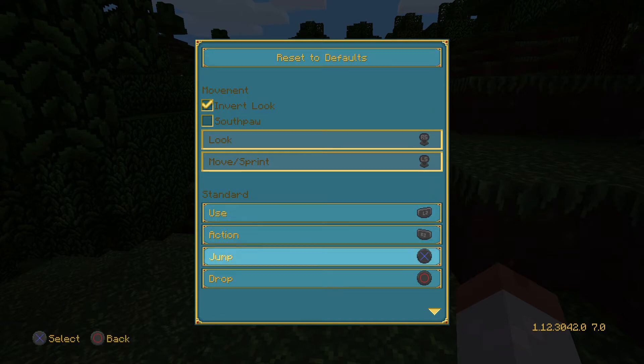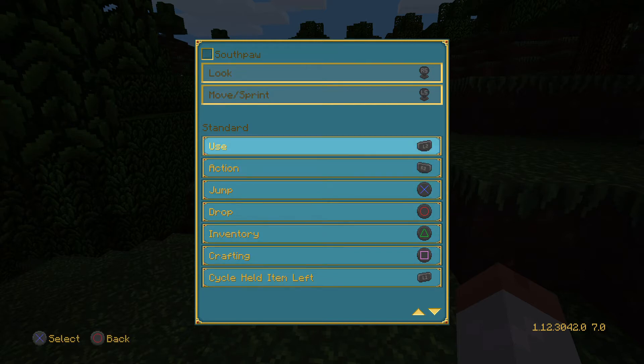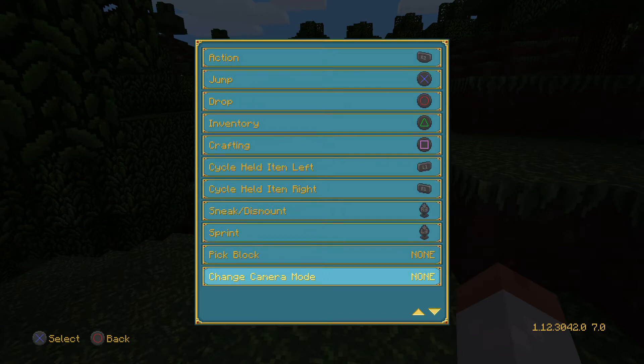Looking through control options. I'm gonna have to remember the basic stuff. I didn't think you could sprint in this one — oh yeah, you totally can. I'm sorry, I'm stupid.